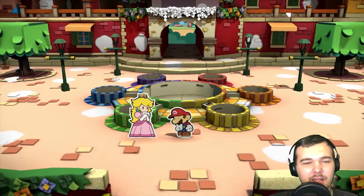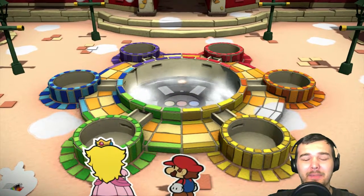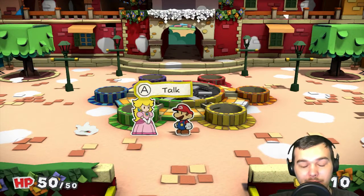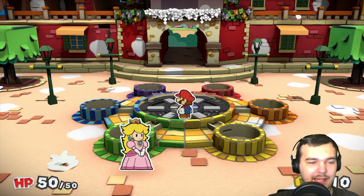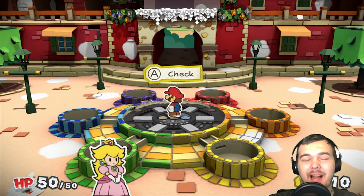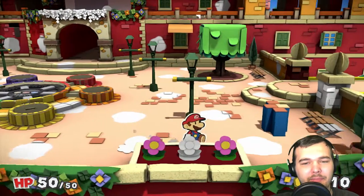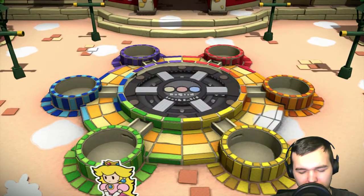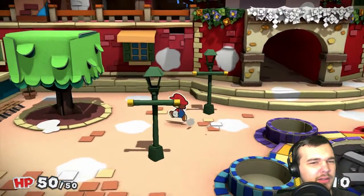A little bit of backstory: Princess Peach received a piece of mail which was a folded-up Toad — just blank, completely drained of color. Someone's been stealing colors from things, that's why there are so many blotchy spots everywhere on Prisma Isle. It kind of reminds me of Super Mario Sunshine with the Delfino Isle.